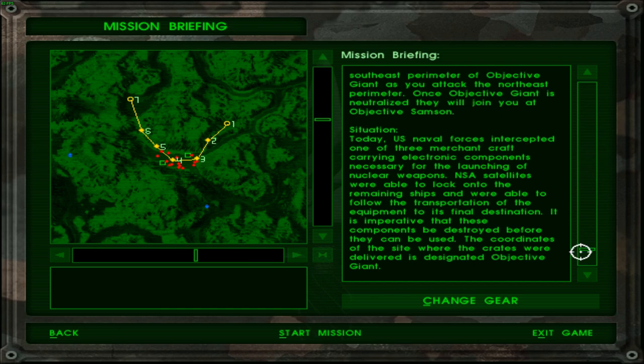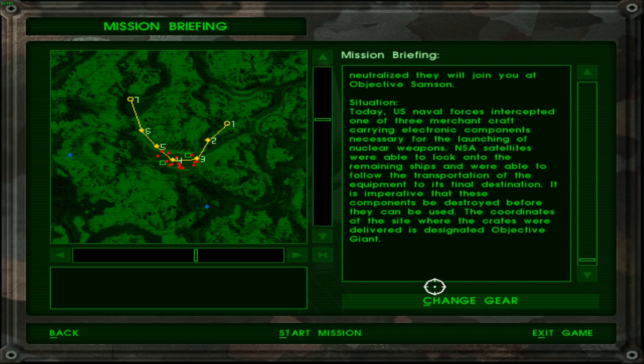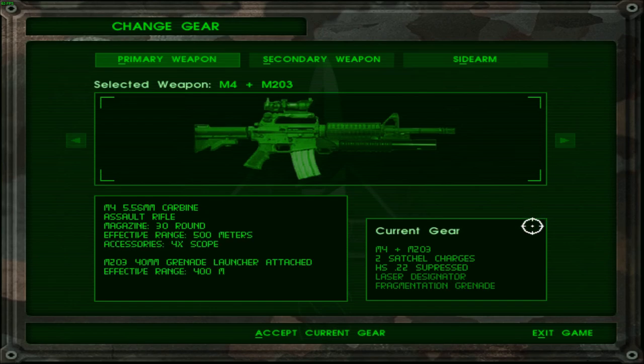Our stable course is that we intercepted one of three merchant crafts carrying electronic components necessary for the launching of nuclear warheads. Sea satellites were able to lock onto the remaining ships and follow the transportation of the equipment to its final destination. It is imperative that these components be destroyed before they can be used. The governance of the site where the crates were delivered is designated objective Giant.